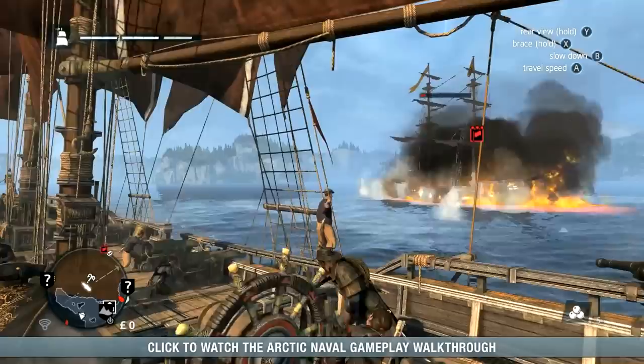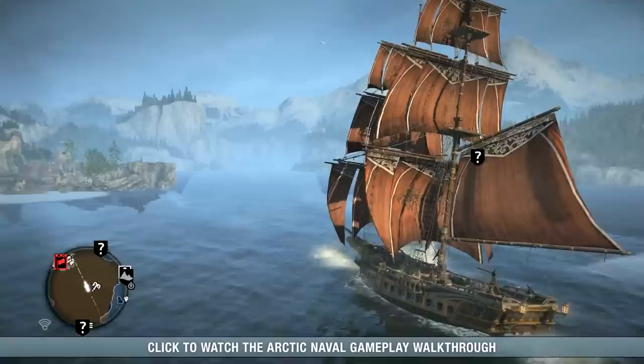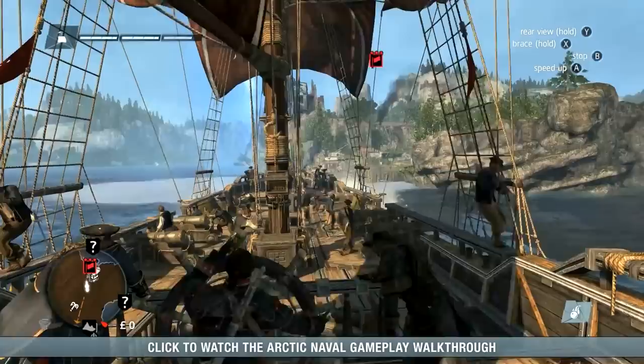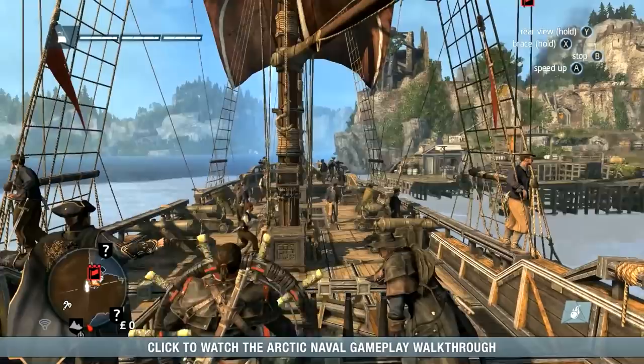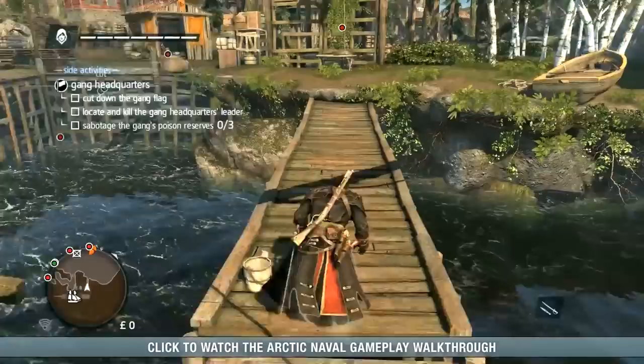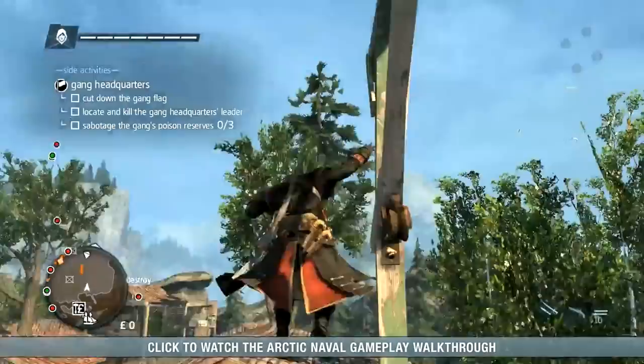With the enemy ships destroyed, we can now proceed with taking over the gang headquarters. As you can see from the mini-map, the area is shaded in orange. This indicates that the headquarters and the area surrounding it are controlled by gangs loyal to the Assassins, a collection of lawless criminals and privateers who fight the colonial powers for dominance in the new world. As you step ashore, you will see the objectives you need to complete to take control of the headquarters: to destroy the barrels of poison gas, to cut down the Assassin flag, and to kill the gang leader, the Assassin.